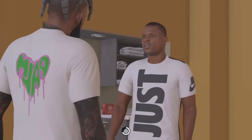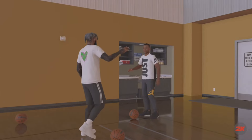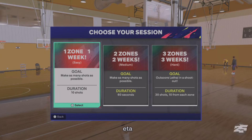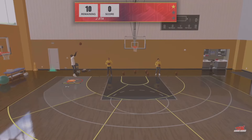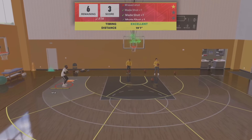Once you get inside you're going to get another cut scene — all you guys want to do is skip through that. It's going to give you an Art of Shooting challenge and all you gotta do is just pick the first one. It doesn't matter which one you pick — you can fail this challenge or pass it, it doesn't matter, you're still going to end up getting the VC.